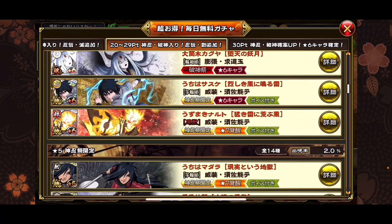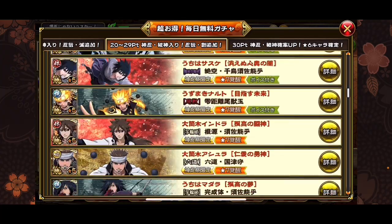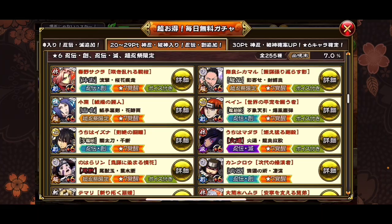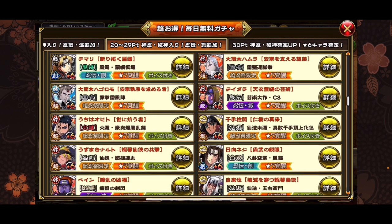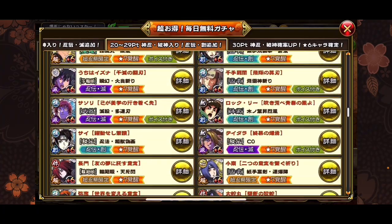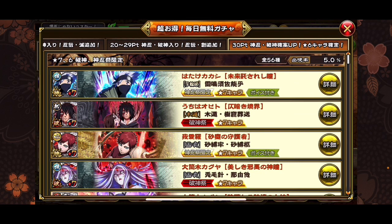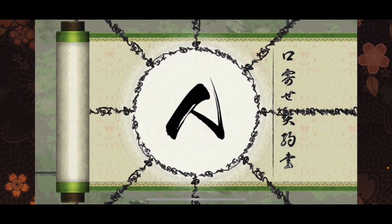Some of these may be getting a legendary frame in the future too, so that'd also be a good way to grind up dupes of them. You also get some of these characters here — I don't have this Sakura, and Hagaroma and Hamura are also here, so I'd take them. Obito's here too — I don't have this Obito, I'll also take him. I think that's about all I need or want from this ticket.